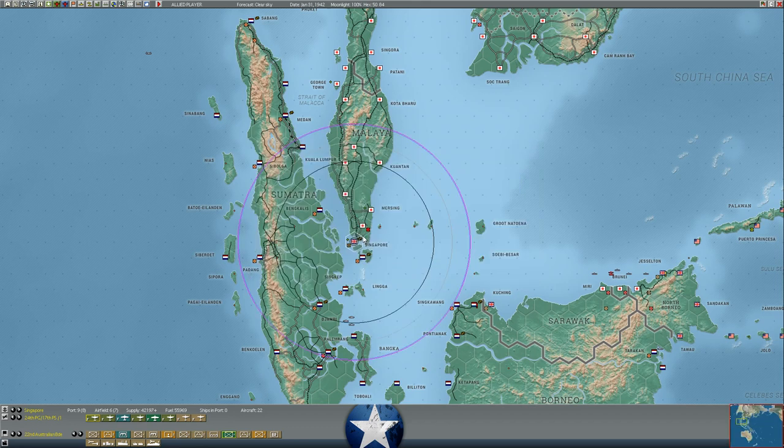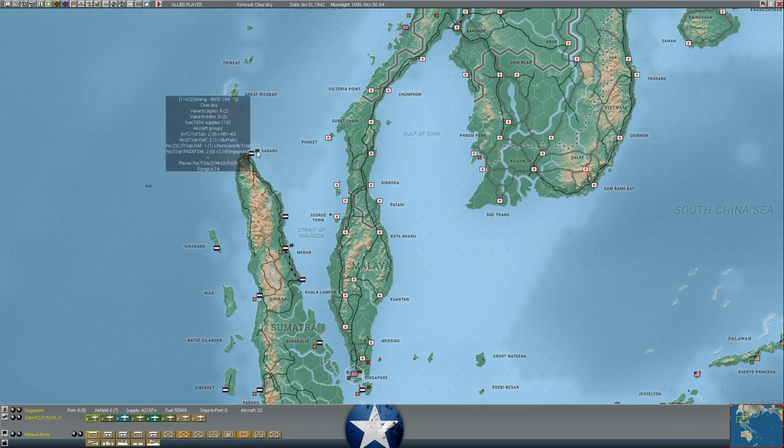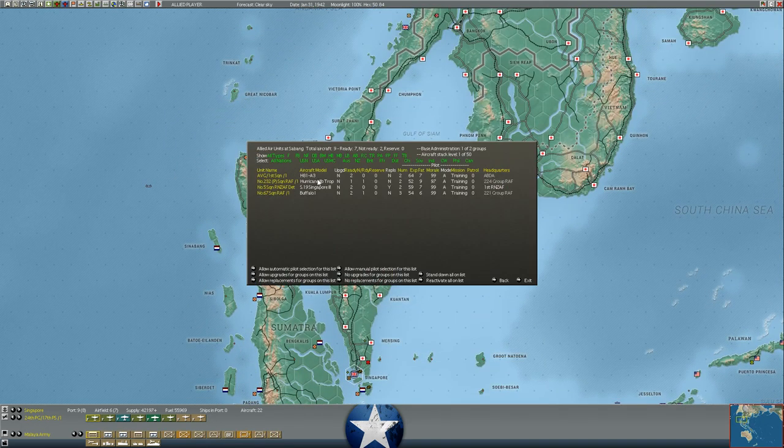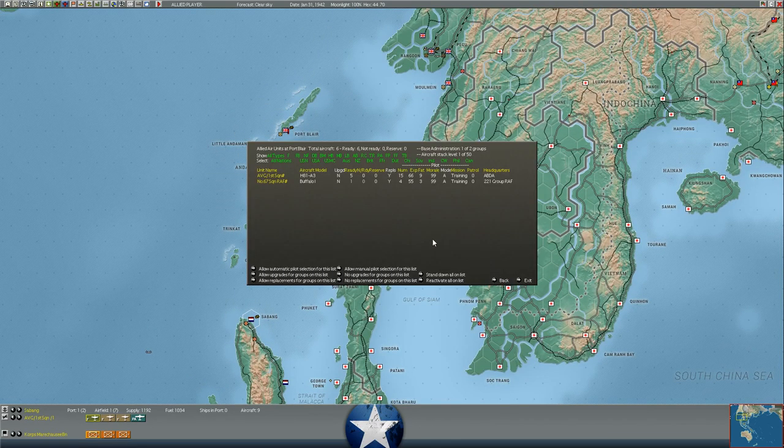We still have about 22 aircraft at Singapore, but they're damaged airframes not able to take off — there are no active airframes at Singapore, because I've been pulling the troops out. We've got some aircraft at Sabang on the north coast of Sumatra: about nine aircraft, seven of them ready — two Hurricanes, two Flying Tigers, two Singapore recon aircraft, and three Buffaloes. We've also moved some aircraft north to Port Blair, an island between Rangoon and Sumatra, as a staging area: five Flying Tigers, one Buffalo there with eight aviation support.